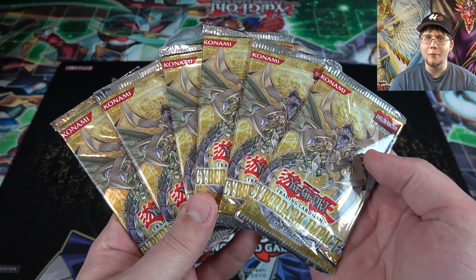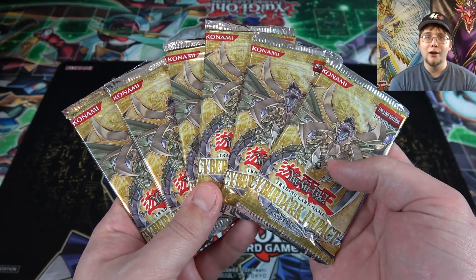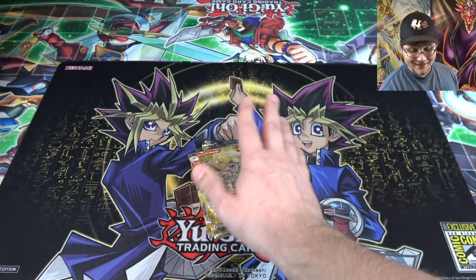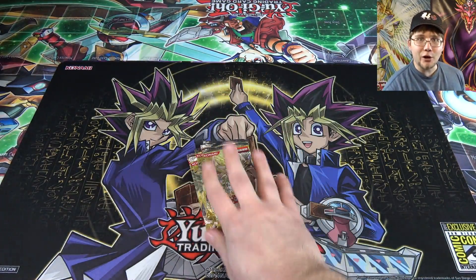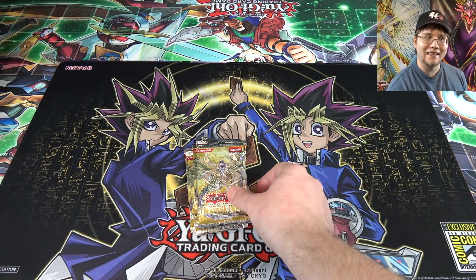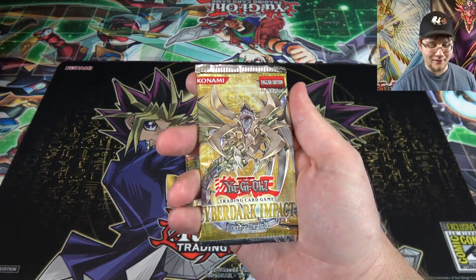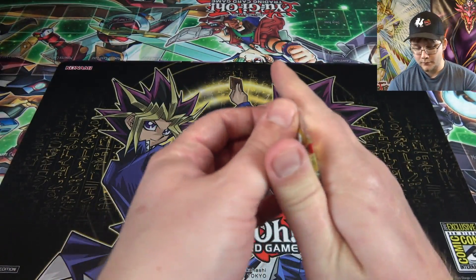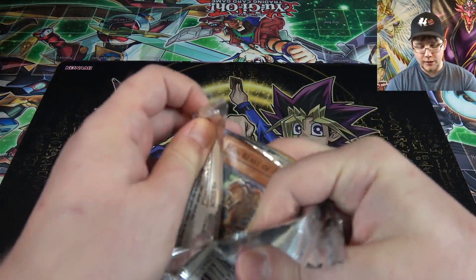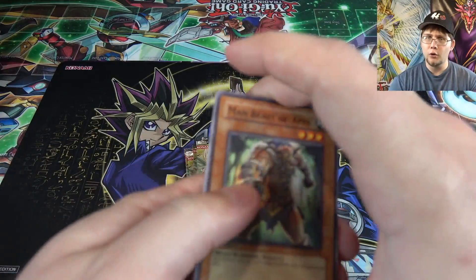This set actually does have a lot of good commons too — that's what's funny about it. I think the commons and rares are usually worth more than the holographics, which I find hilarious, because this is the set that gave us Instant Fusion, the Barrier Statues are in this — it really does have a lot of good cards. Back then, especially, not many people thought much about this set. Also, if you guys want to see more random openings like this, be sure to like the video and subscribe. I'm trying to do more random older opening videos just for fun.